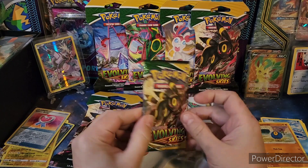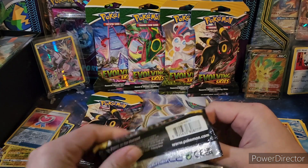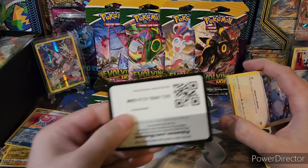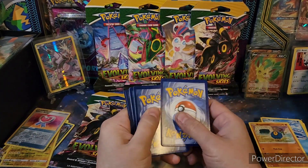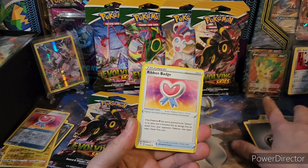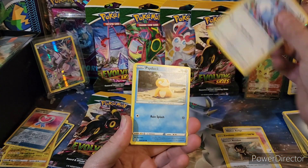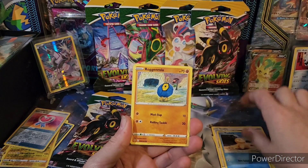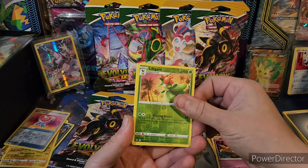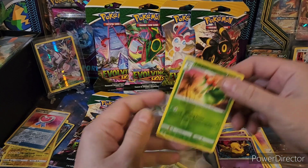You always get so excited when you see those silver borders whenever you have Evolving Skies. Roggenrola, Flabébé, Drowzee, Lilligant Reverse Rare, and an Eldegoss holo. Eldegoss does not get sleeved. Lilligant — I think we have that.